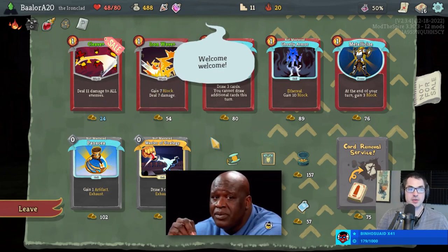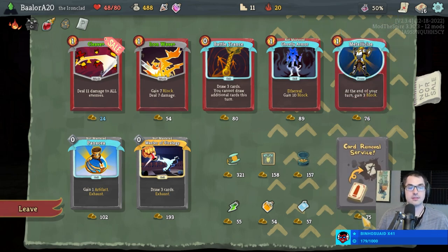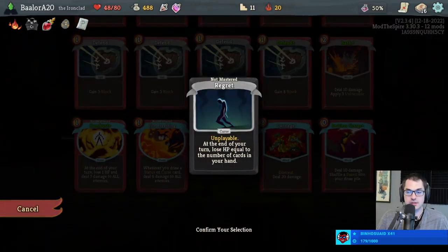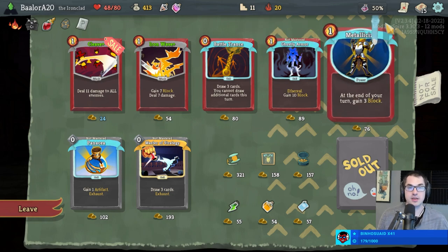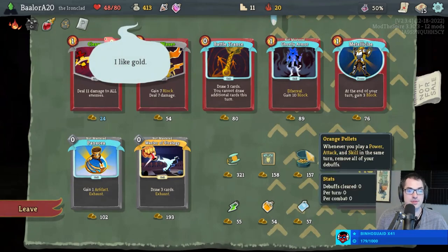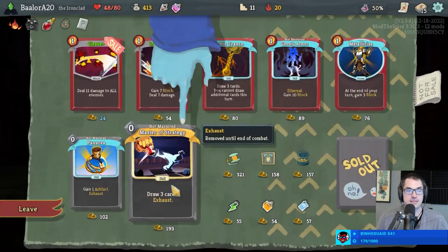What a spicy store — Battle Trance, Preserved Insect, Orange Pellets. Pretty glorious. Get rid of Regret first and foremost — it's already hurting us too much. We could easily do Pellets and Insect, which is pretty exciting. Insect is going to make future elites — literally starting next floor — a lot easier to dispatch. Pellets allows us to remove debuffs whenever we play powers, and we've already got two powers. It's a pretty good start.